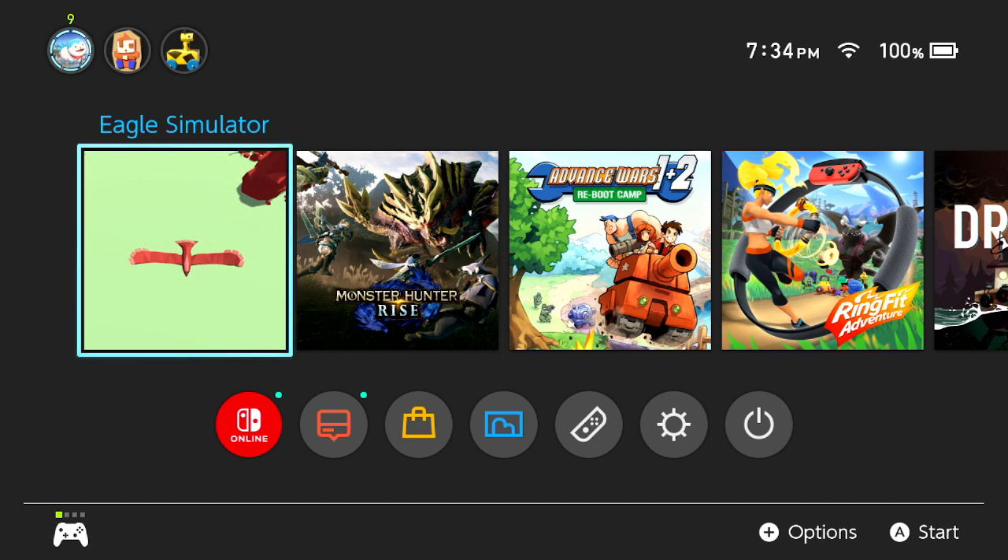Today we're going to be looking at Eagle Simulator. It's available for 11 cents on the Nintendo eShop when it's on sale, which usually it always is.